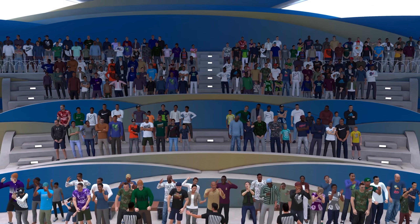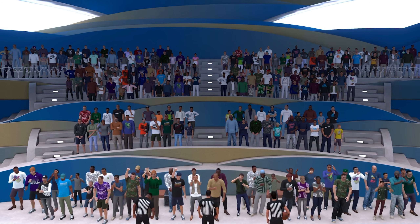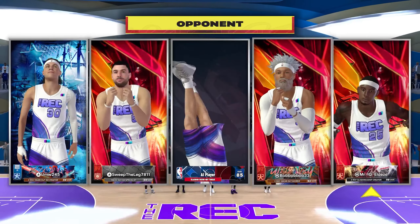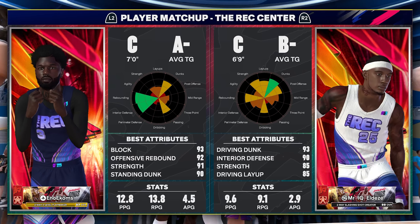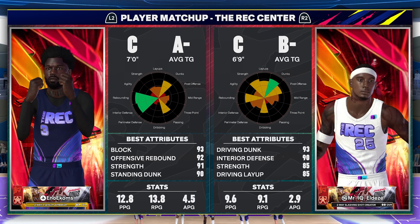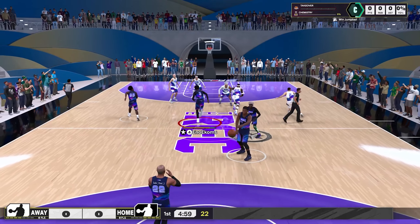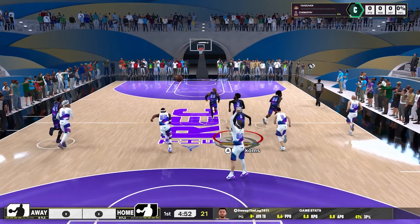Now we've got a rec game. My rec game videos are all about highlighting what I do. We ended up getting a weird lineup — I'm playing with randoms and I don't understand how we got two AIs. I'm playing at 6-9. My averages are 12 points and 13 boards; I got assists too but I should be averaging higher assist numbers — like eight or nine — because of how many outlet passes I throw.